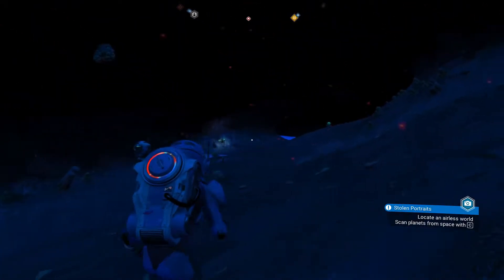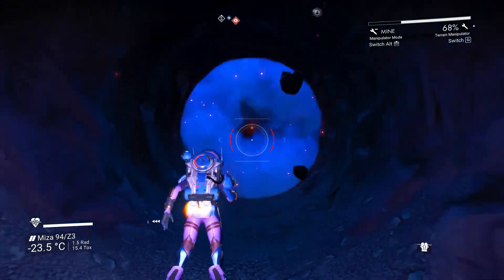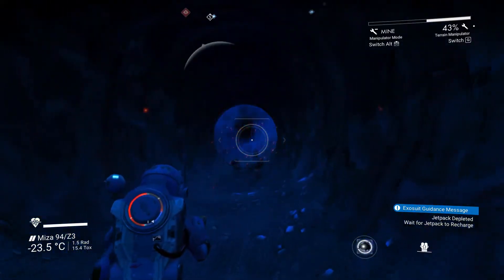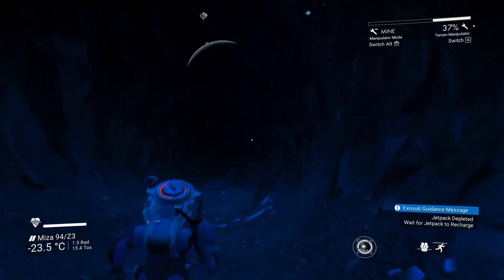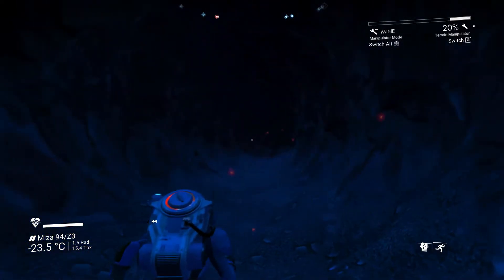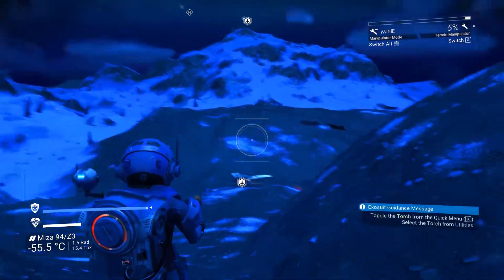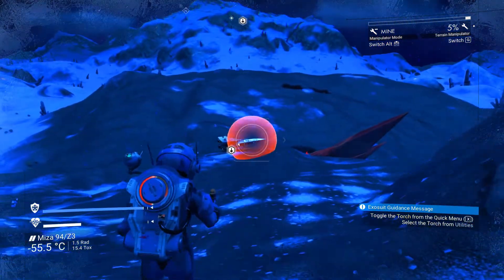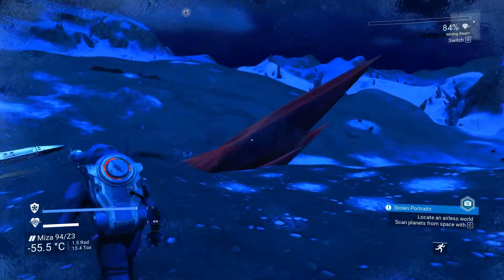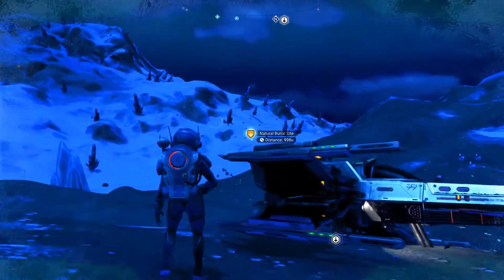My ship is over there. I'm going to dig from here — I'd rather not risk falling down again. Keep digging. I'm going to dig a hole like this just so I don't move too far from my ship. Got teleported again — that was weird. The teleportation thing bugs me sometimes. So long as I don't die it's fine. Natural burial site — let's go!